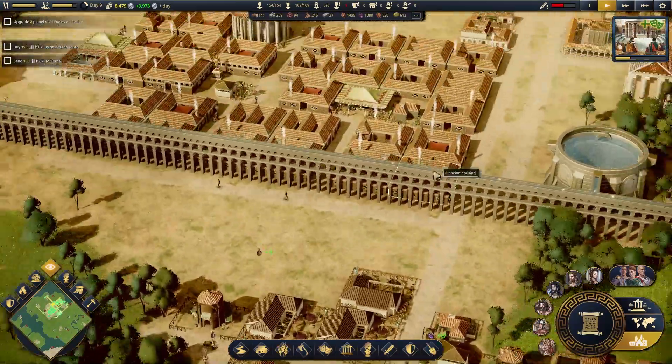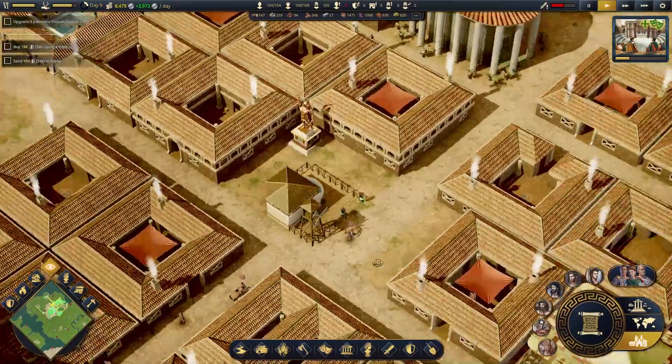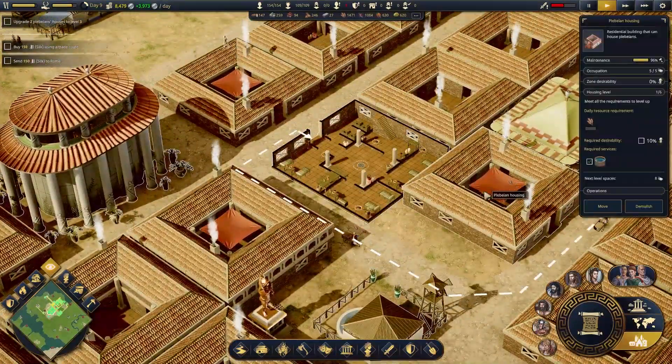That's going to create 80 onions a day. We'll get that to these plebs over here. What about these ones? What do they have? They're at 10%.